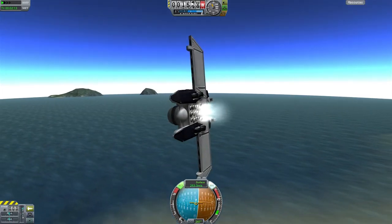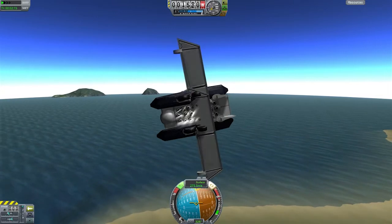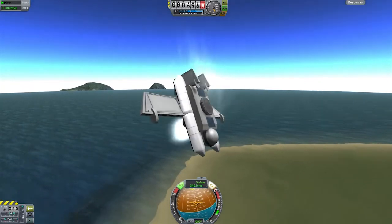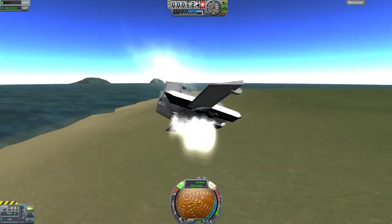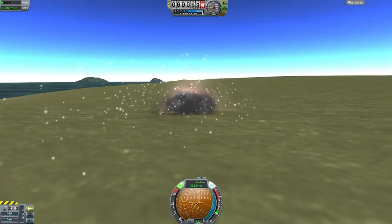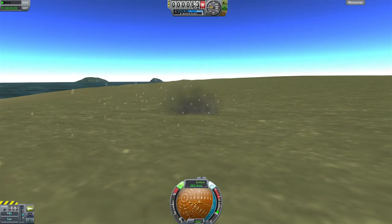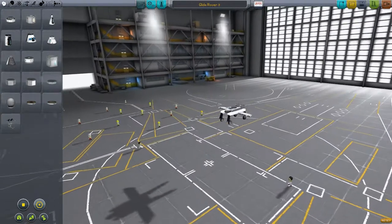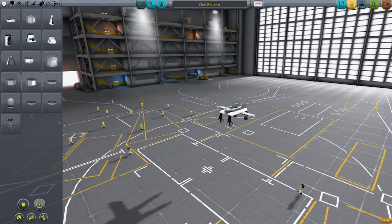I'm not sure I'm going to be able to do it with this particular version of the craft, but we can certainly see how we go. See — 300 there, 300, 400 — and we've lost it. A bit of shock heating effects but we hit the ground. So 365 meters a second was our final speed. So let's go back to the space plane hangar and try that previous design again, which was a bit more stable than this one.